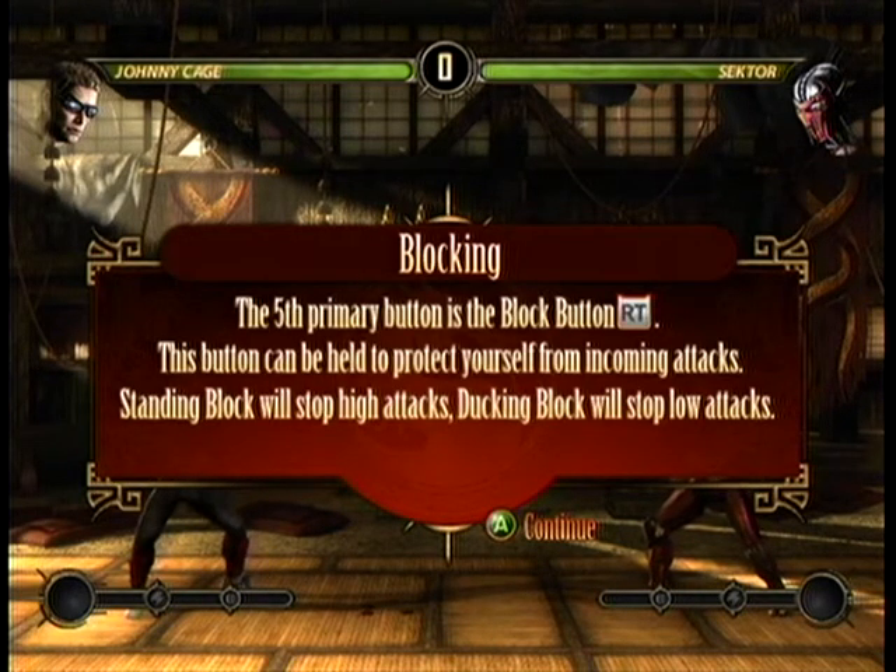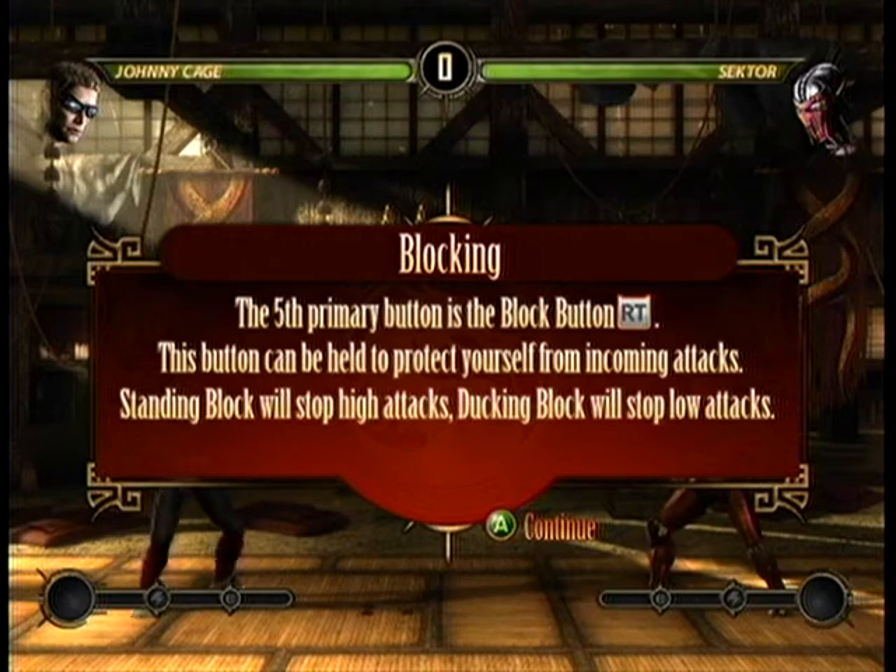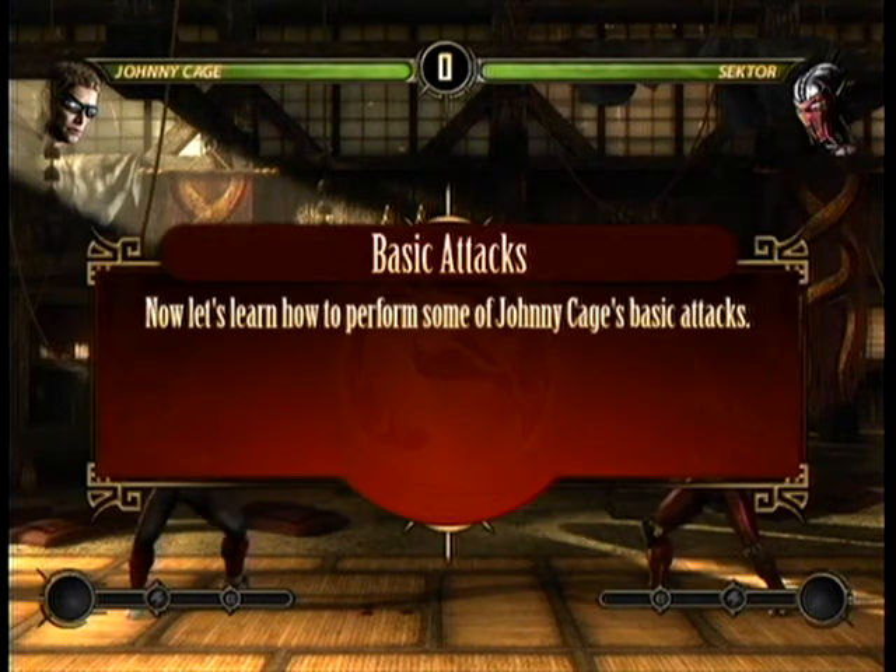You can use RT to block. Blocking is essential to avoid taking maximum damage — you take reduced damage if you use the block button.